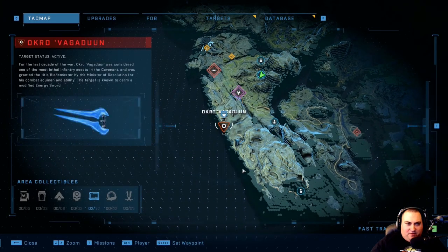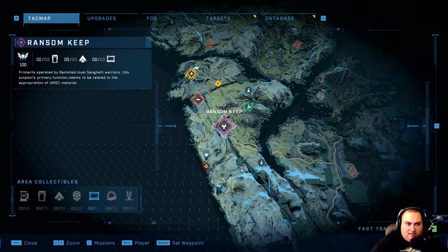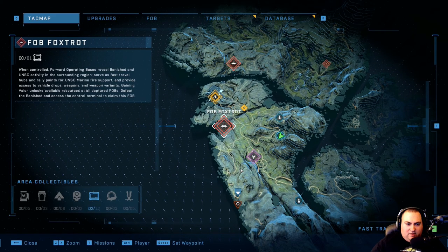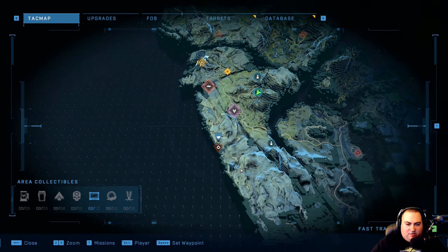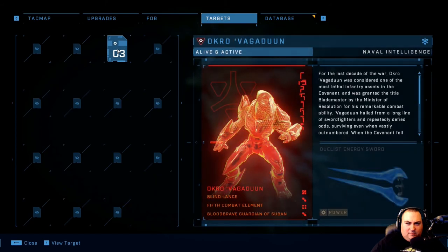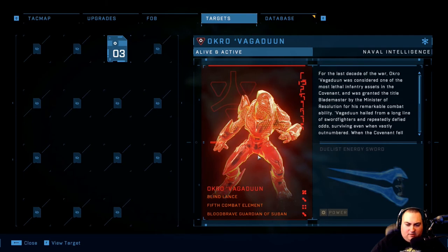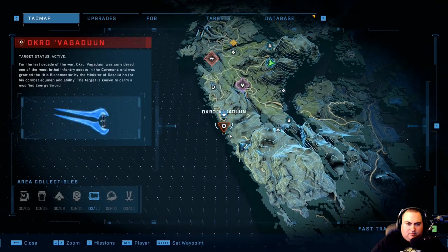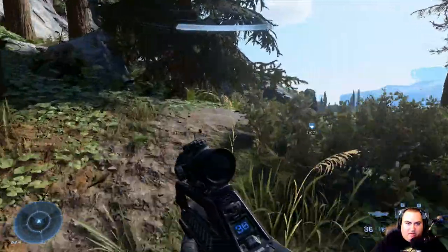Does it say how much valor we get for these objectives? This one we get 100. This one we get 30. Targets — here's the dude. These have got a whole bio you can read. Still don't see anything about valor on here though. Let's go for it anyway. We've got ourselves a rocket launcher and a battle rifle — what could possibly go wrong?